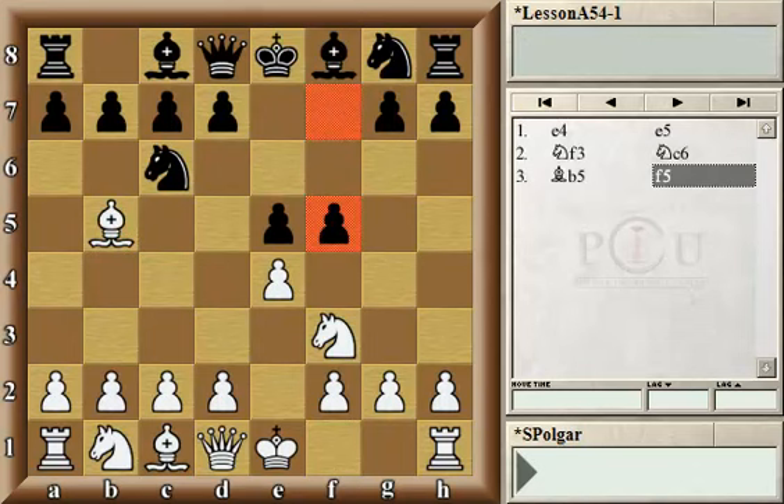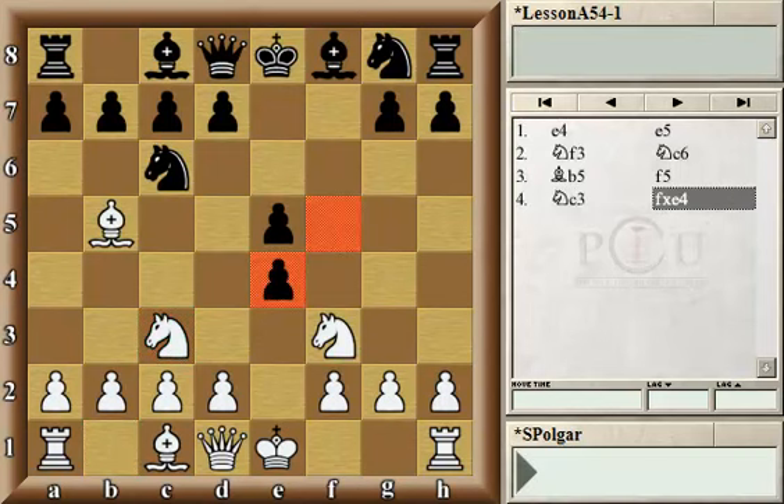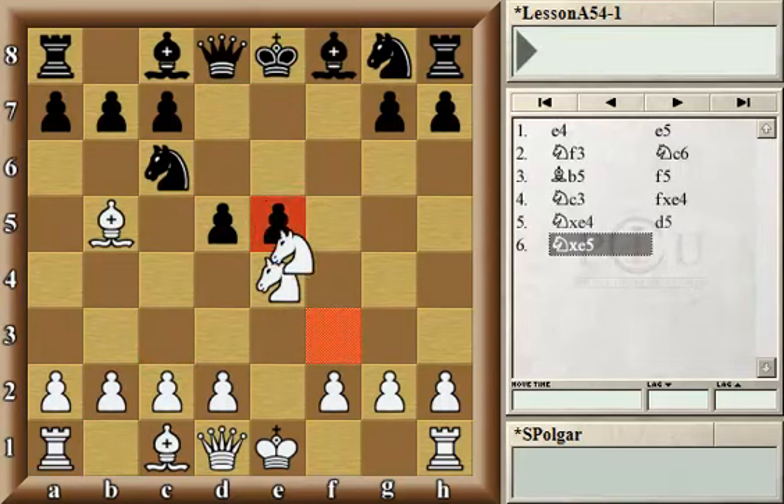Obviously it's a temporary pawn sacrifice, but white usually does not accept the pawn, because then black would have very good control of the center. The most common and best-regarded move has always been white playing Nc3. Then the main wild and crazy variations start with pawn takes, knight takes, and then d5, and then white makes moves like Ne5, sacrificing the knight, and then capturing on c6.